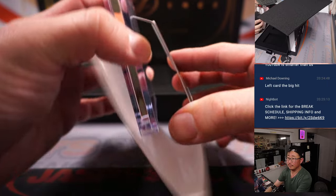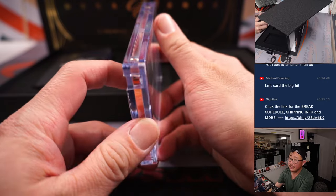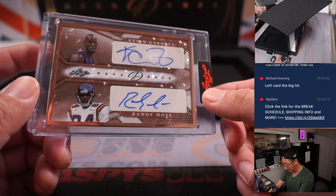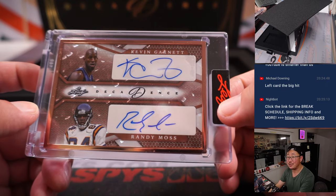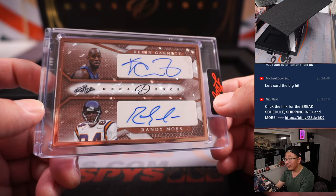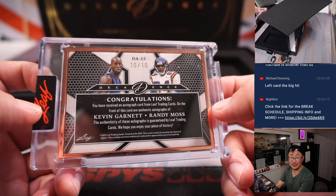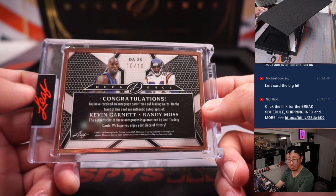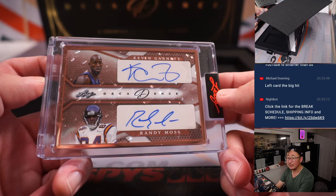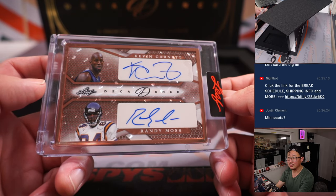Alright, middle one — it's a dual auto. Wow, that's KG and Randy Moss. I guess these are really cool — 10 out of 10. That goes to number 0, and that'll be for Jeff Henn with the dual autograph — former Minnesota guys. Yeah, I think that's the connection, the Minnesota connection. It's pretty cool.